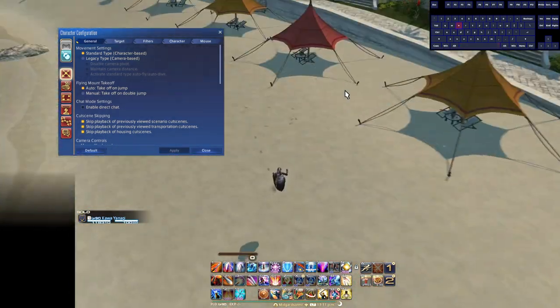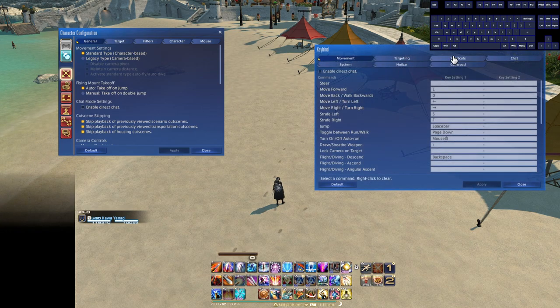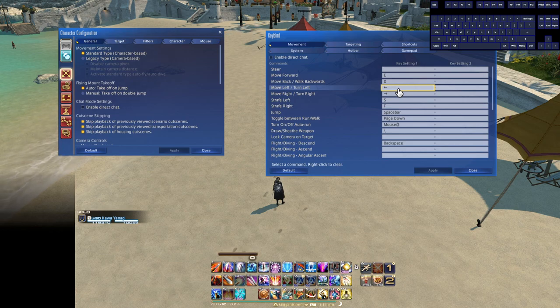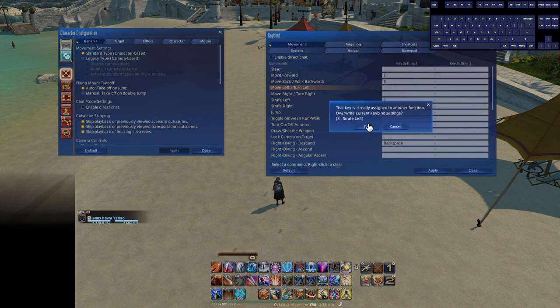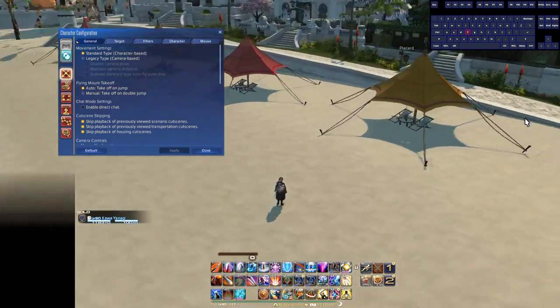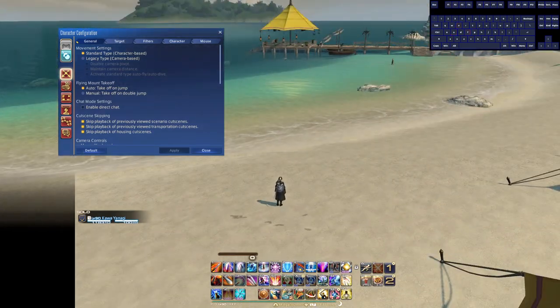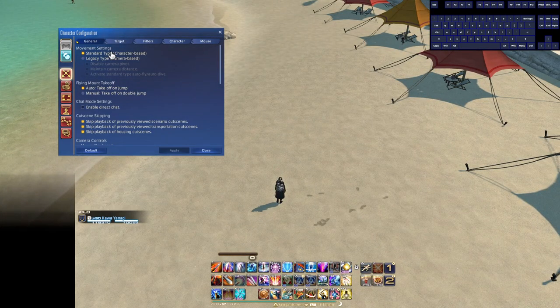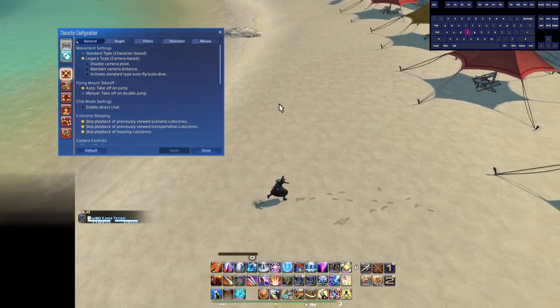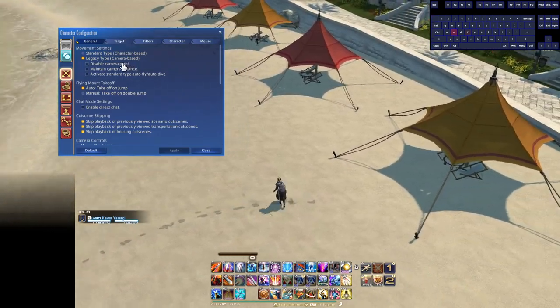In character configuration, the big one is Standard vs. Legacy movement. I actually play Standard, but I recommend Legacy. This goes hand-in-hand with a keybind: by default, move left and move right are rotation keys, meaning in Standard your character rotates unless you're holding the camera, then they strafe. I recommend changing them to strafe keys. On Legacy, pressing left and right makes your character run directly left and right.